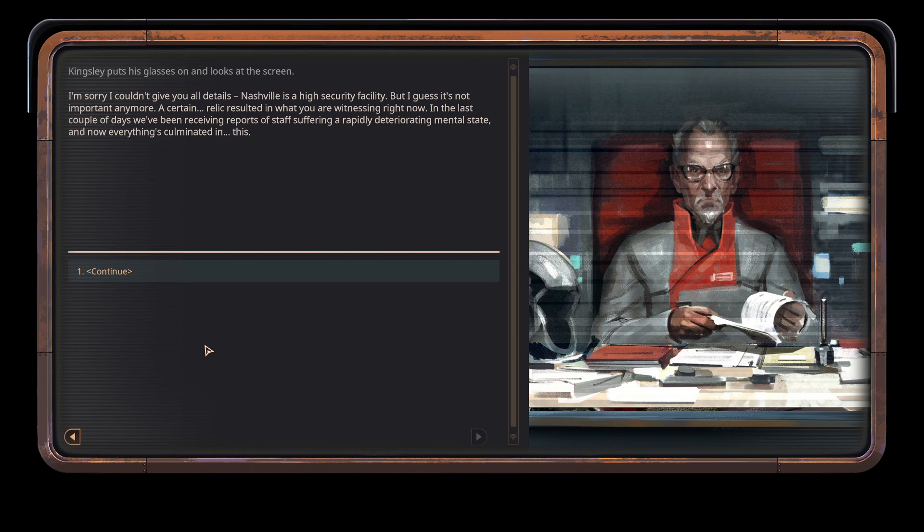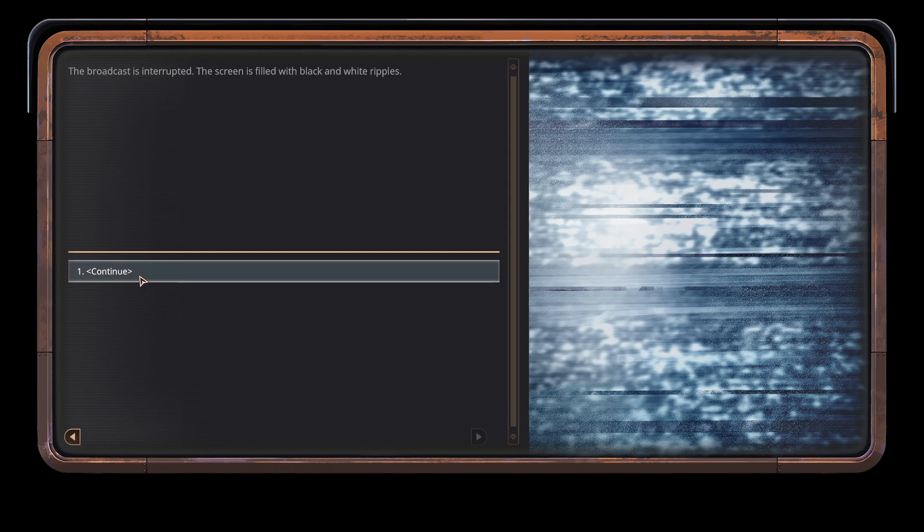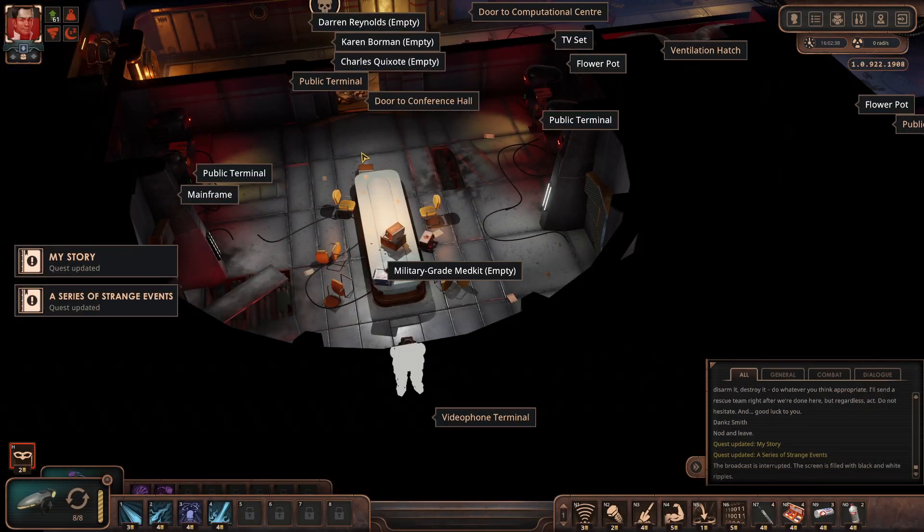But sadly, I know what we're dealing with. Kingsley puts his glasses on and looks at the screen. I'm sorry I couldn't give all the details. Nashville is a high security facility, but I guess that's not important anymore. A certain relic resulted in what you are witnessing right now. In the last couple of days, we've been receiving reports of staff suffering a rapidly deteriorating mental state, and now everything's culminated in this. The silver sighs raggedly. Take action. Go down to the excavation area and find this relic. Bury it. Disarm it. Destroy it. Do whatever you think appropriate. I'll send a rescue team right after we're done here. But regardless — act. Do not hesitate. And good luck to you. Well, good luck to me. The screen is filled with black and white ripples.